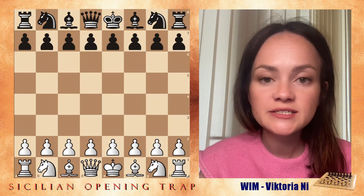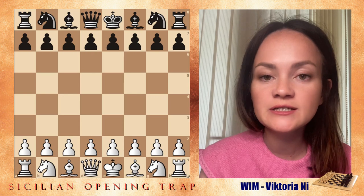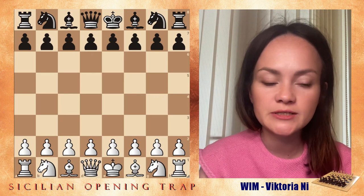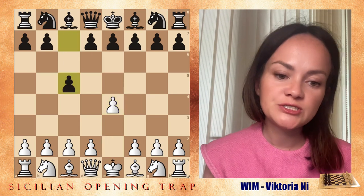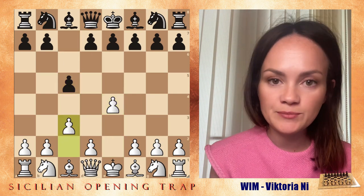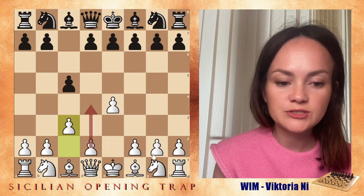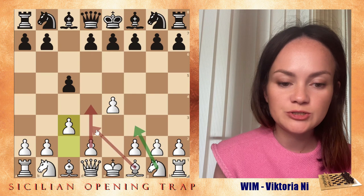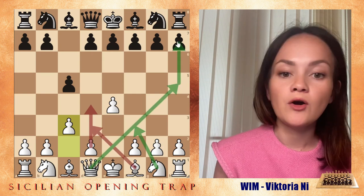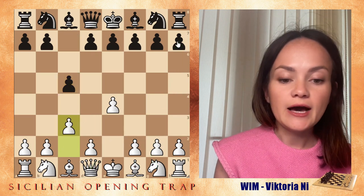Let's discuss the Sicilian. I've been playing Sicilian all my life, for around 25 years since I was a kid, and there are definitely some small tricks you should be aware of, especially if you start playing Sicilian right now. When we start with e4 c5, white continues with c3 — that's what's called the Alapin Variation. Whenever white plays c3, they would like to get their pawn to d4, maybe knight to f3, bishop to d3, and eventually get their queen to h5, maybe attack on h7 if black has castled.